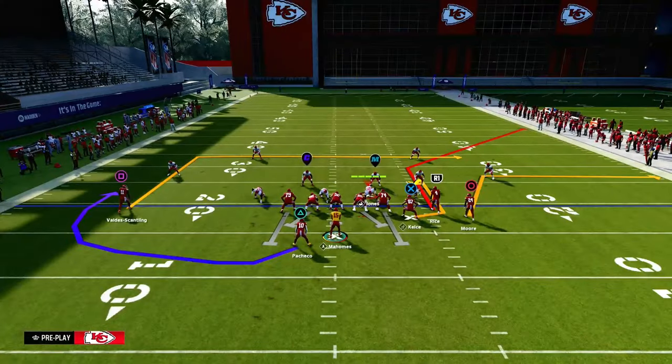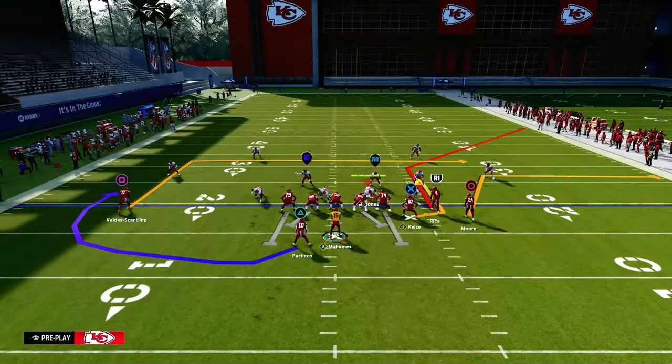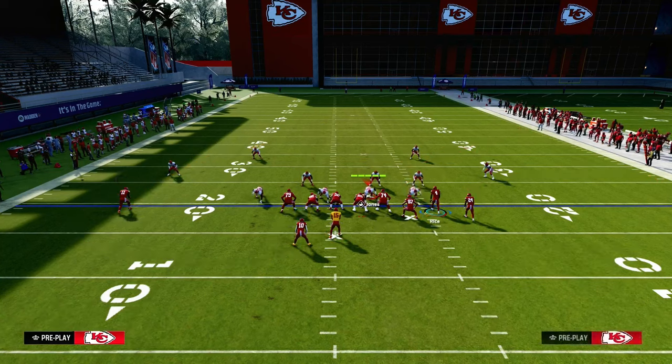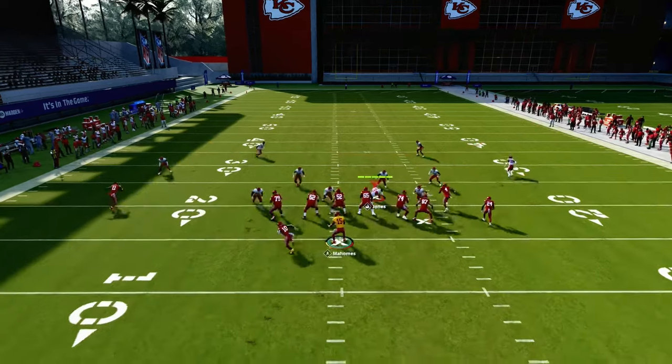All you need is some kind of vertical route. If you don't have an in-route, you could put him on a smart-routed in yourself. If you have Hot Route Master, you could put him on a skinny post-route. The bottom line is he just needs to be on something that goes about 10 yards and in. Then you're going to wheel the running back — that's pretty much the entire setup.